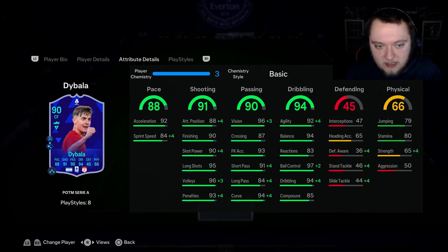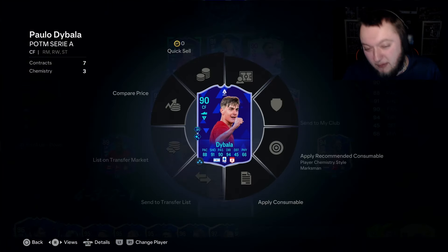Poor pace split but acceleration is more important than sprint speed — he's got 92 and 84. Really good shooting across the board: 88 attack positioning, 90 finishing and shot power, 95 long shots, 96 volleys, 93 penalties. Because he's got Acrobatic, volleys are quite nice to see. He's got 96 vision — wow. 87 crossing, 93 free kick accuracy, 91 short pass, 84 long pass and 94 curve. This card is already looking mental. 92 agility, 94 balance. The little issue is 83 reactions and 85 composure — a bit on the low side. But 97 ball control and 94 dribbling — just bonkers. He's also got 80 stamina which is a little bit on the low side.